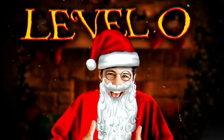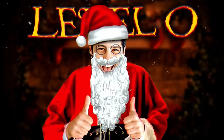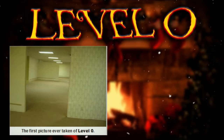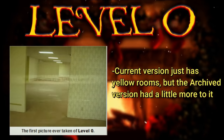The explanation I just gave is for the newer, revised version of level 0 from the Wikidot. The first version of level 0 doesn't exist anymore because it was archived. There are several key differences between the official version we have now and the archived version, so I thought I'd go over some of them. In the official version, there are just infinite labyrinth of yellow rooms with endless hallways and segments.